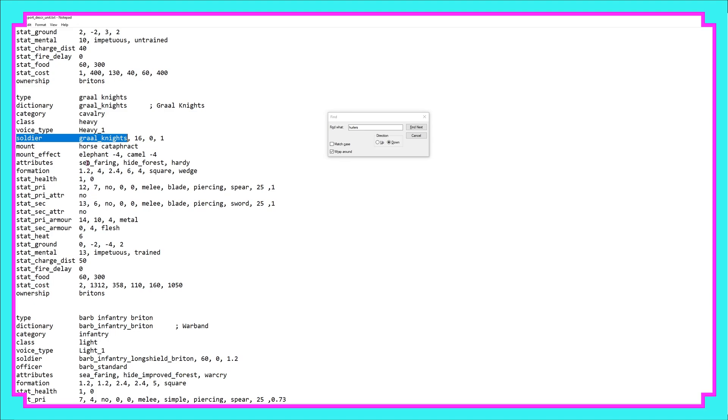Do bear in mind that in Barbarian Invasion you might well have some different formations or attributes — things like the shield wall instead of a phalanx, or indeed the shiltrum. Those things might need to be removed, but in this particular circumstance there's nothing that we need to change. If you do want to change some of the stats, I do have a separate video for this.